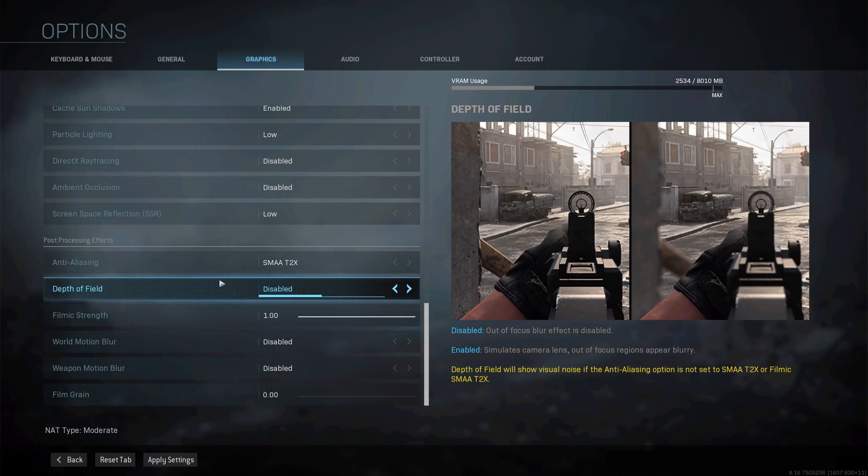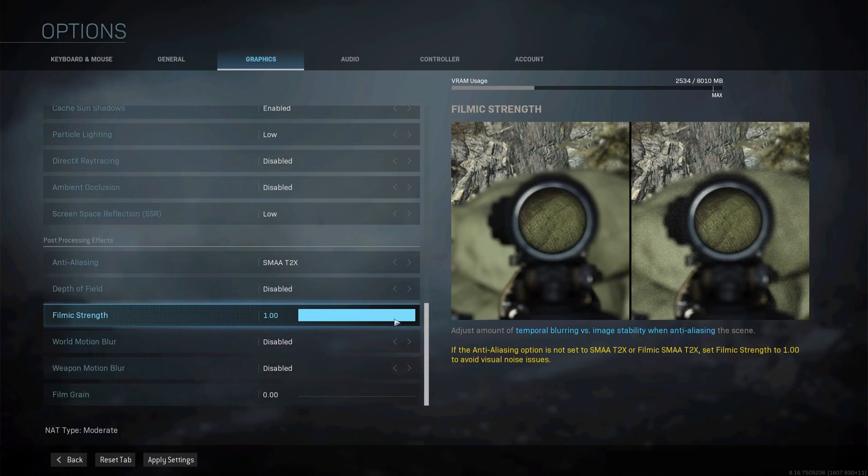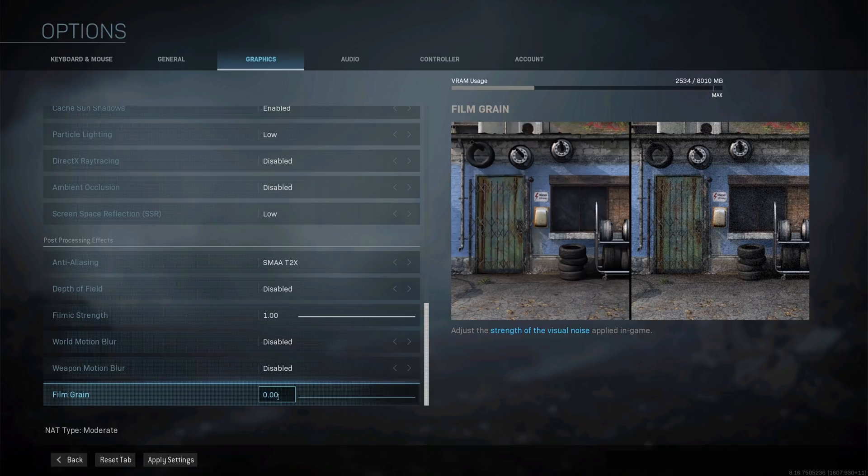I would highly recommend disabling depth of field, as my testing revealed about an 8fps or 5.5% performance decrease when enabling it. Additionally your gun becomes a pixelated mess, so there's really no point enabling this option. Filmic strength you want to set to 1 and motion blur should always be disabled. I don't see much difference with film grain and prefer the clearest possible picture, so I set this to 0.